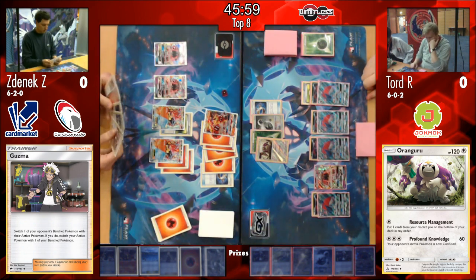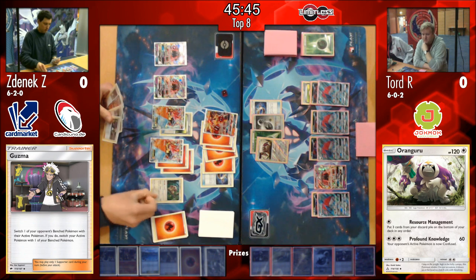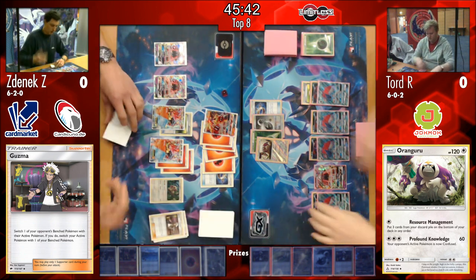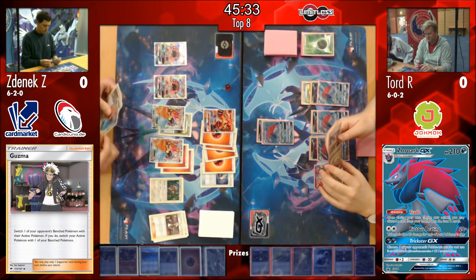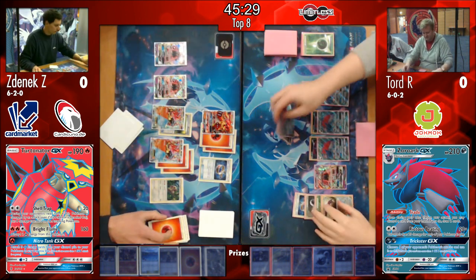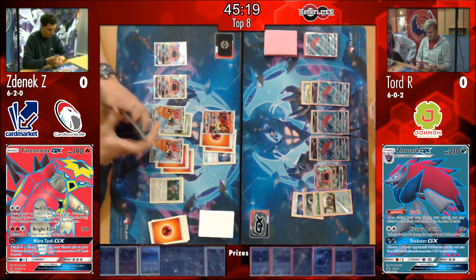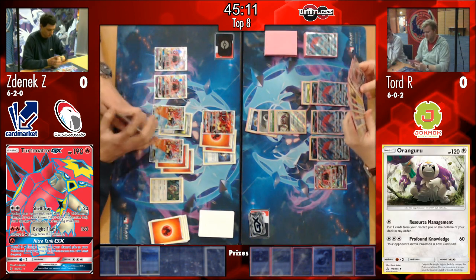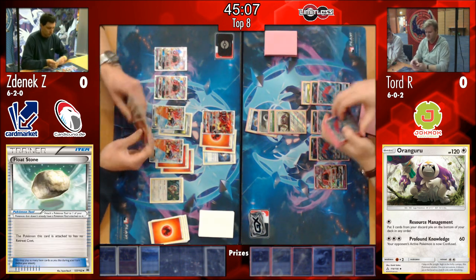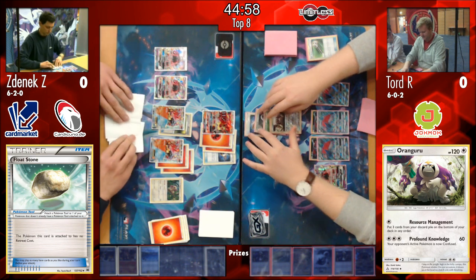Confusion obviously forcing you to have the retreat. For those of you that are newer to the game or don't know what confusion does: if you go to attack, you have to flip a coin. If that flip hits tails, then you take 30 damage on your Pokemon. So confusion means you're going to have to Guzma out or retreat in order to get rid of that, and then come back into the active if you do want to attack. Special conditions are removed when your Pokemon enters the bench. So what Zenyak did here is Guzma'd - he put the Volcanion with the Float Stone in the active position and then retreated. And with the extra damage from steam up and Choice Band, it was enough to knock out the Zoroark GX.